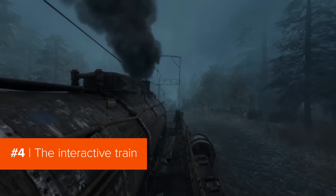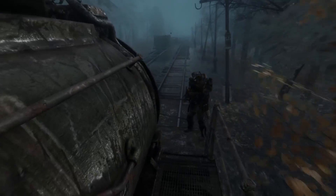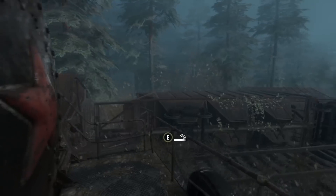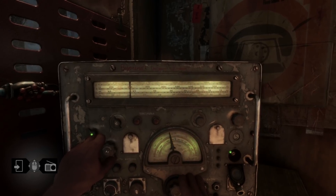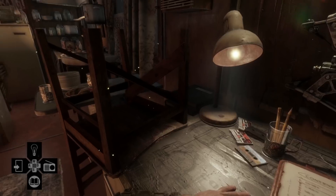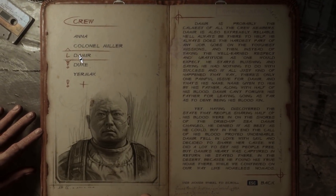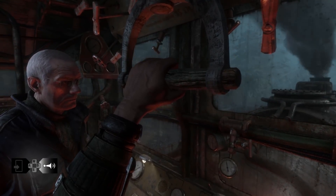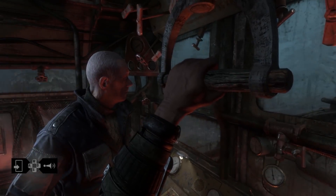In Metro Exodus, you travel between different open-world areas on a steam train, and there are more interactive points in this locomotive than you might think. You can do things like tune your radio to find a signal, read all the files you've collected on people, and meet your buddy outside for a quick smoke. You can even take over coal shoveling duties. But without a doubt, the favourite thing to do on board is blast the train horn while two people are trying to have a conversation — it's important to keep spirits high in the post-apocalypse.